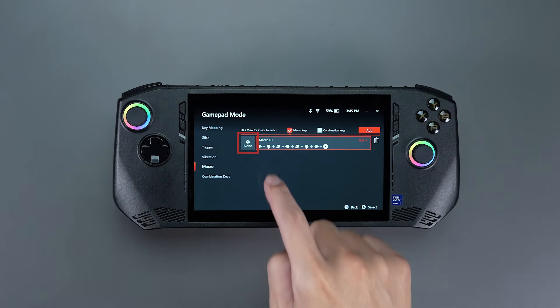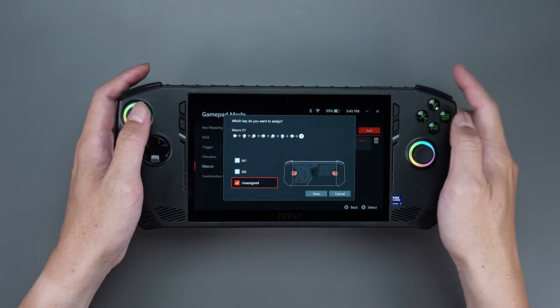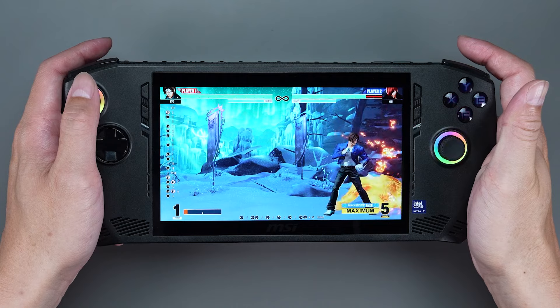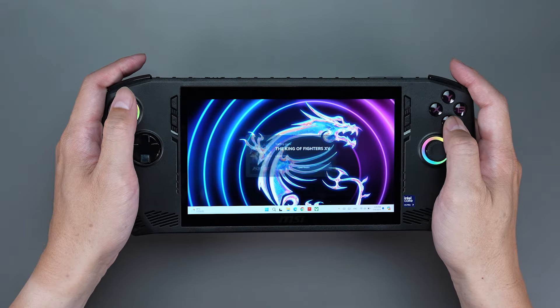Now comes the final step. Click the settings on the left of each recording to assign it to the M1 or M2 macro keys. And now we're all set — let's head back to the game and enjoy the mighty power of macro keys.